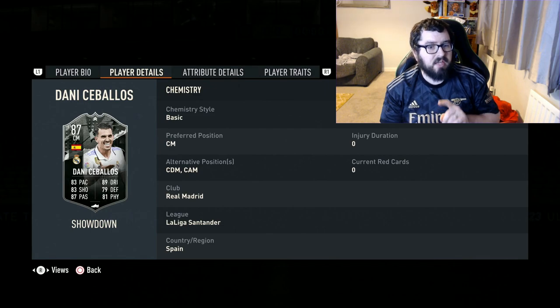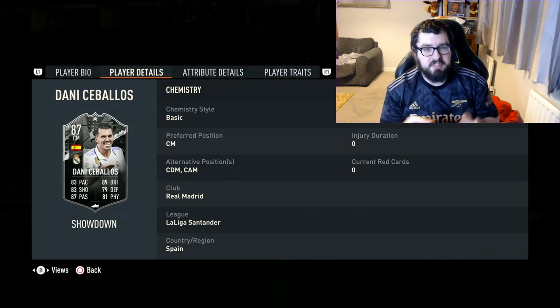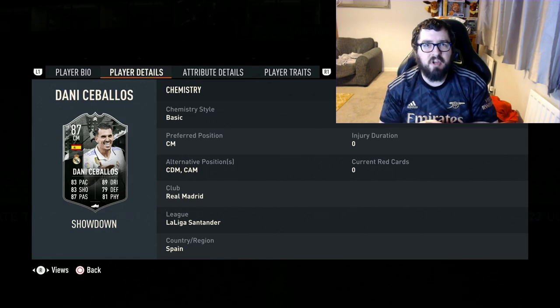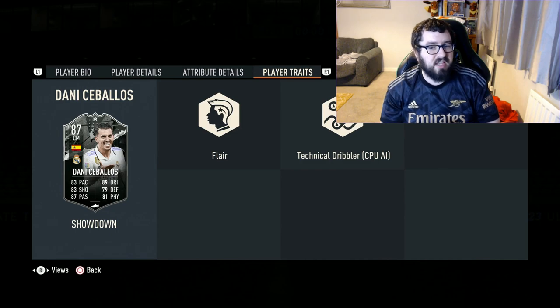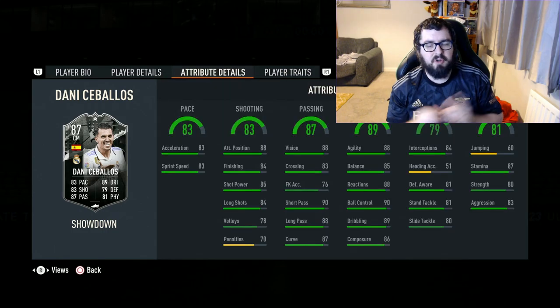The next change is in the alternative positions. On his normal card he's a CM or CDM, but they've now added the CAM option in the squad building section, which gives a little extra flexibility for playing around with the squad building side of things. Player traits haven't changed — he's still got Flair and Technical Dribbler.